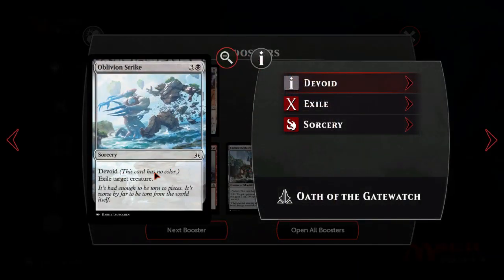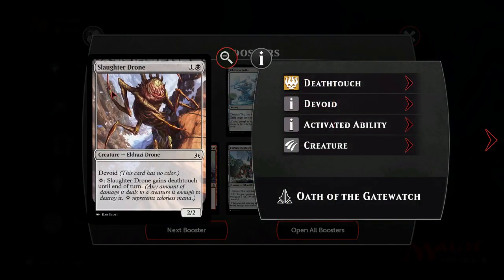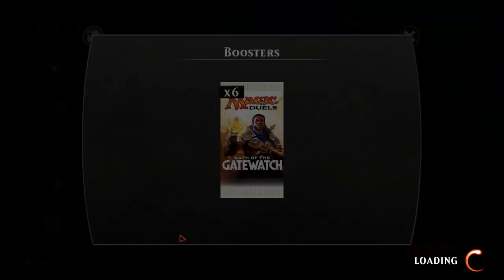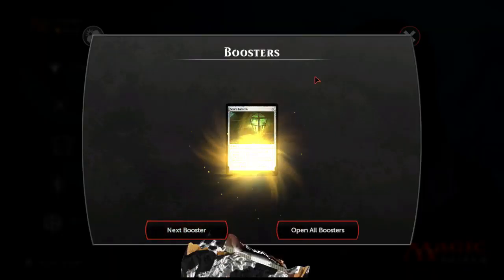A second Oblivion Strike is good because depending on how often Ulamog gets played we need answers. Also when Emrakul comes out in the next set, I expect her to have some sort of indestructibility, and being able to exile is really important. Slaughter Drone is okay, but the Rats exist - a 1/1 Deathtouch for 2 is pretty much as good. It is a Zombie though, which is cool for extra synergies.